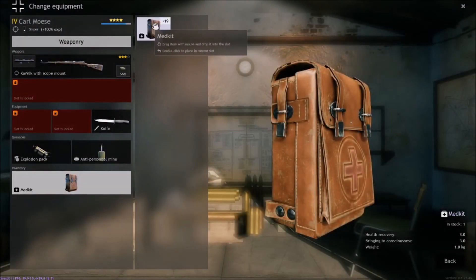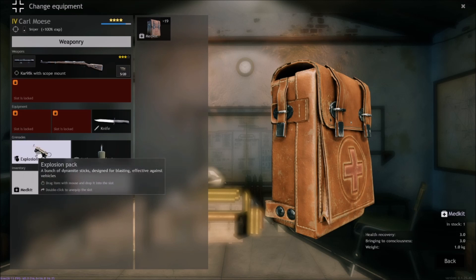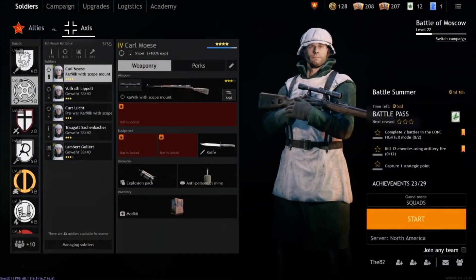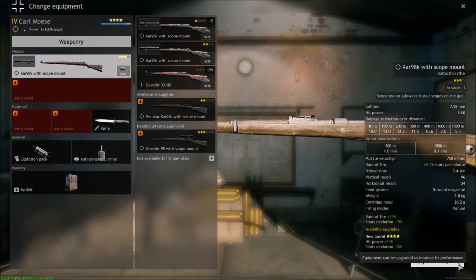I can put a med kit on this guy — if you have extra kits and things you can add them to soldiers. This is the part I call 'playing with your Barbies.' You can have explosive packs — these are good to throw under tanks or on top of tanks. You can blow the turret stack and kill a tank in one shot, or if you throw it just right underneath you can blow it from below.